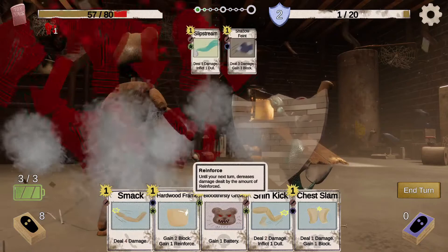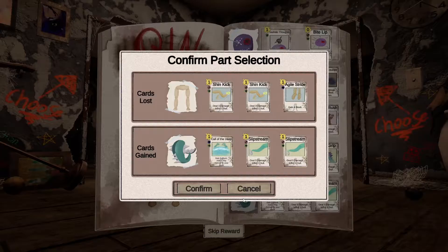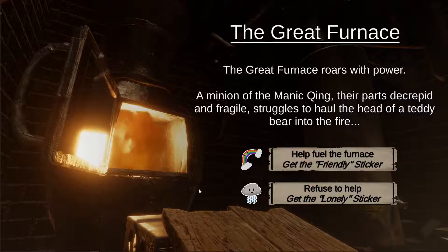Go ahead and gain one battery so we can play all of them — just kidding, I'm going to beat them up too quickly. That's how it goes. Go ahead and grab those fish legs. Love all those cards. Now here's one of our much improved events.